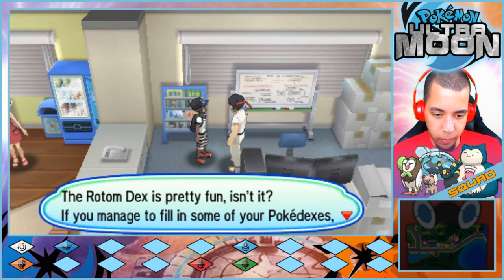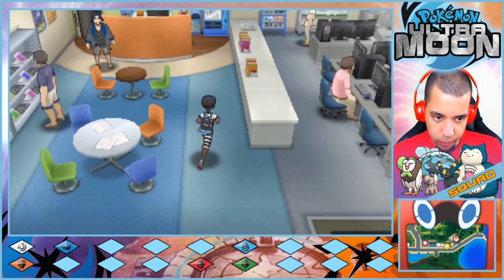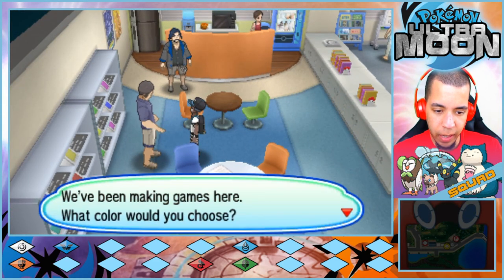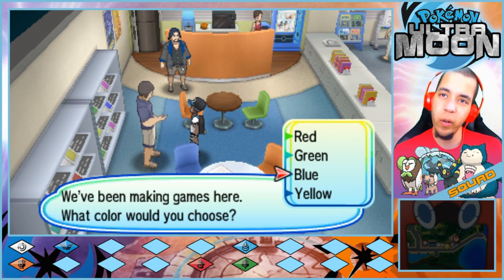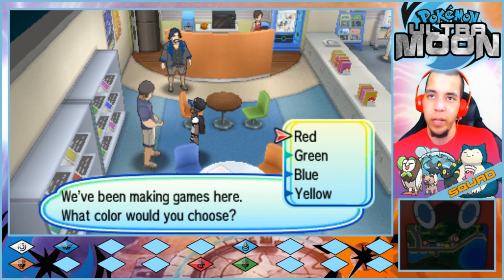I'm a game director — the road index is pretty fun. If you manage to fill all your Pokedexes, come and show me. Oh dear, you're a player — we've been making games here. What color would you choose? Do I want a Firestone, Leafstone, or Waterstone? I have a Waterstone. I don't know what needs a Firestone to evolve, but I feel like if I had it, that could open up some doors at some point.